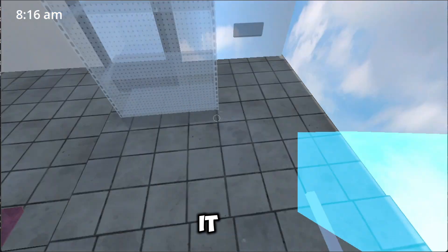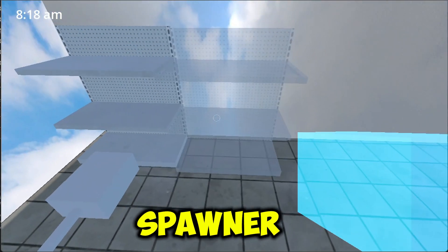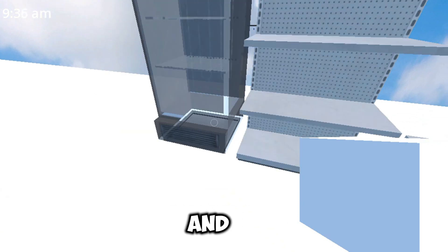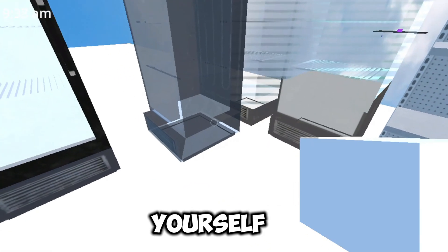Behold our item cube. It is essentially a furniture spawner. You cycle through furniture and you left click to place. And look at the holograms — you can see them build for yourself.